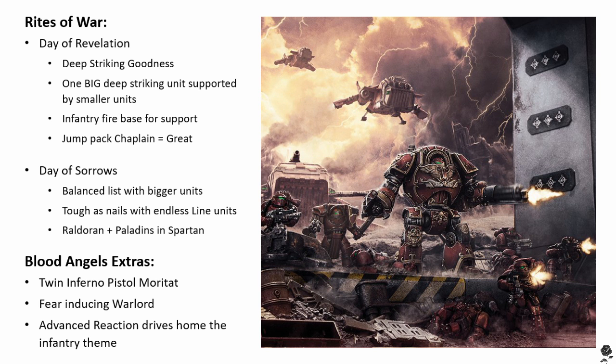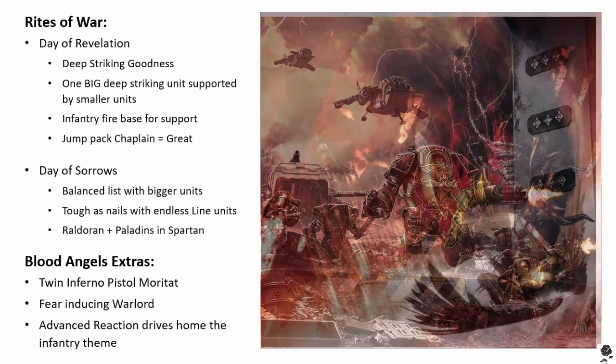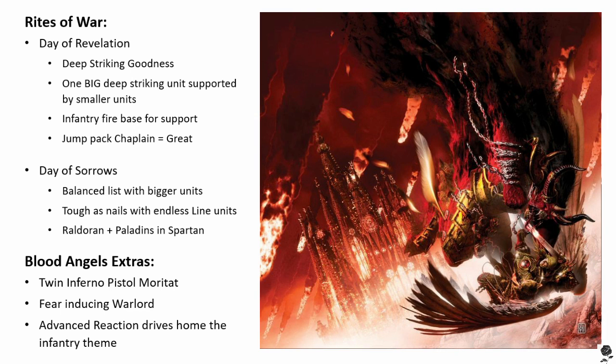The worst thing that can happen is a disordered deep strike — where you roll a one and your enemy can put all units after the first pretty much anywhere they want, within 24 inches on the table. This is very dangerous as your army gets scattered all over the place. If they've got a Master of Signals with their vox turned on to disrupt, it means on a one, two, or three you can potentially have your units flung across the board by your opponent, completely throwing you out. On essentially a 50% chance if they've got a Master of Signals, this Rite of War can go horribly wrong. It is powerful, but it can go wrong.